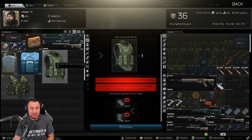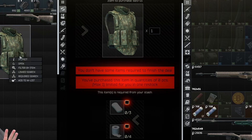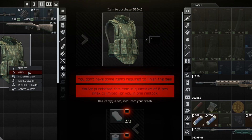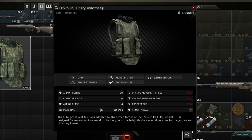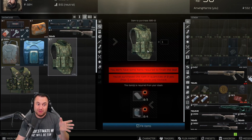And then lastly at level two, the 6B15 armor — three soaps for toilet paper. This is kind of a remnant of an old barter that used to be with Ragman that they took out, but it's class four ceramic. It's pretty good early in the wipe — better now than running class three — and it gives you a chance to run a rig. Not too bad of a barter.